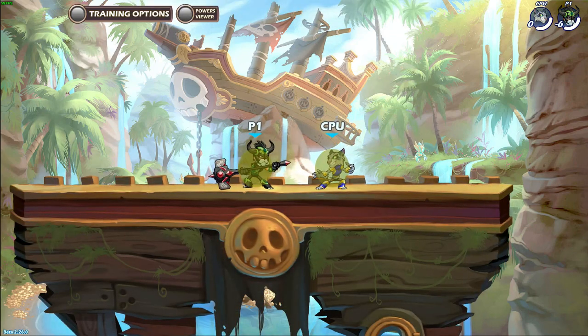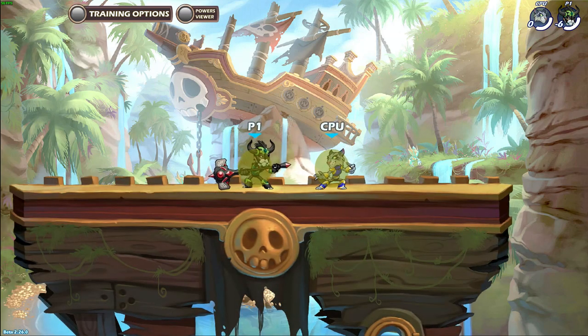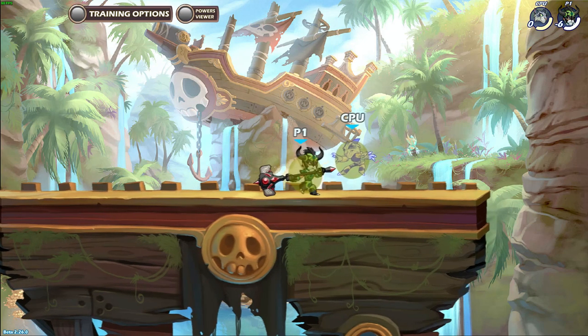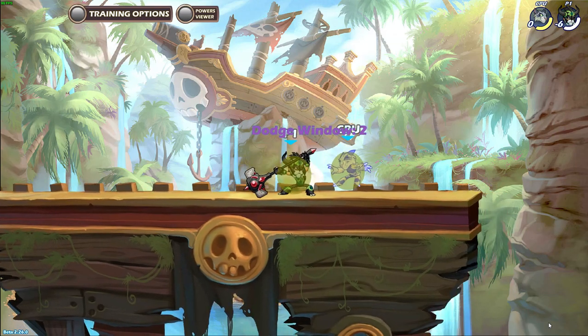If you have really good timing, you can actually do it at max range by walking up to the enemy after down light for about a quarter of a second, then use neutral light. But this only works at 0 to 20 damage, not 30.